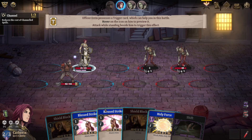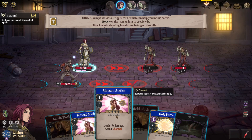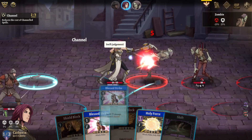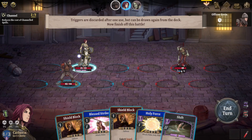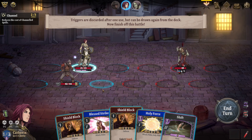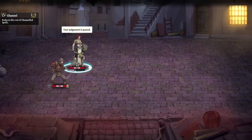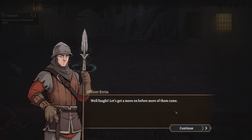So we just have to attack and they'll follow up with 9 damage. Holy Force — reveal and create a card that lasts for the duration of this battle only. Deal 14 damage melee, and reveal one temp common card. I can't reach back there — so a Blessed Strike is gonna do it. Triggers are discarded after one use but can be drawn again from the deck. Now finish off this battle — we can Holy Force now. It's gonna end it right there! 'Well fought — let's get a move on before more of them come. The garrison is just up ahead.'